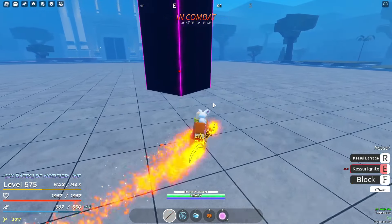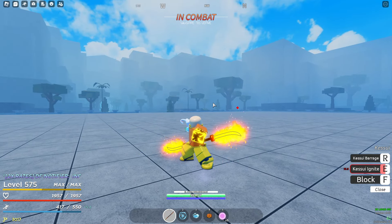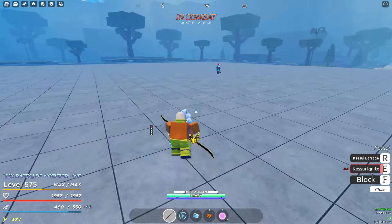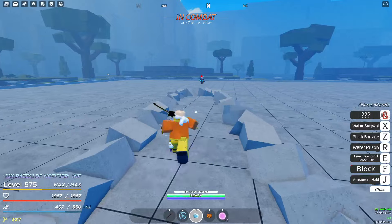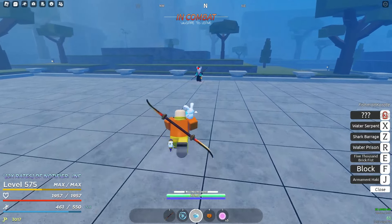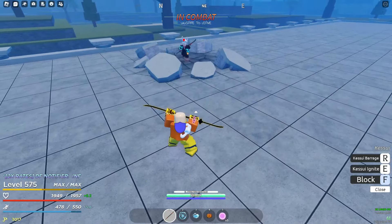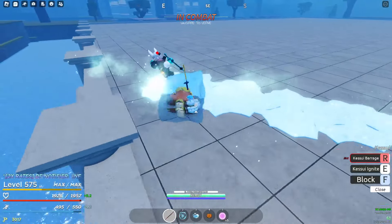For Gura users: if a Kesui user uses his barrage and is hitting you with it, you have enough time to counter the last swing on the barrage. Okay there we go. Why is he — is he trying to walk out or something? That's what you wanted to do? Really?